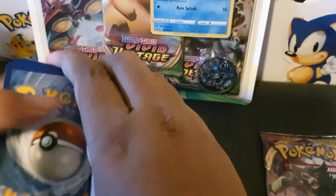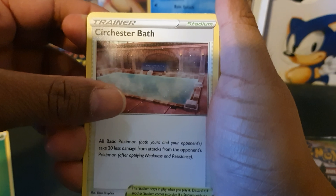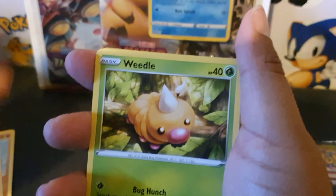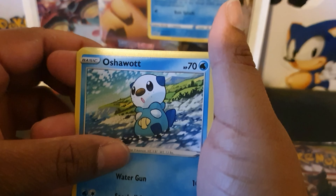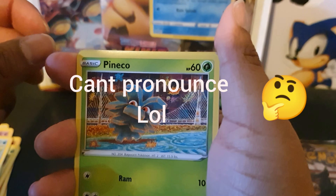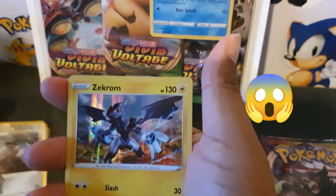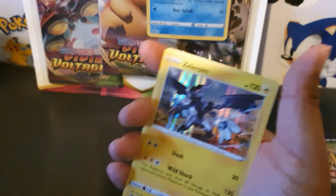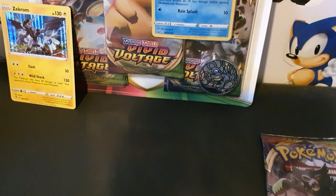Let's see what we've got here — we've got the code, our energy, Kricketune, Hitmontop, Swoobat, Weedle, Taillow, Sandile, Oshawott, Pineco, and our reverse is Excadrill. And we've got a Zekrom holo — that's pretty awesome! We can sit that one at the back for our recap. That's a good card.